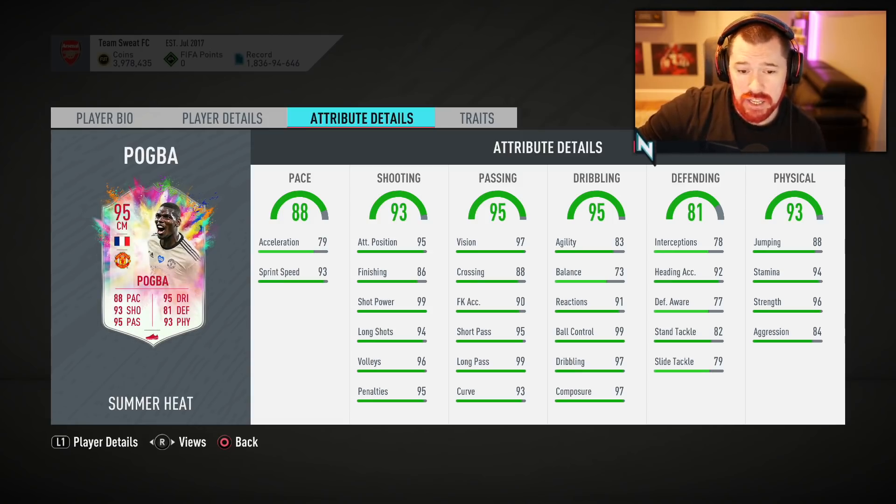All stats are at a high level. But when looking at this, his acceleration is low, which is the more valuable out of acceleration and sprint speed. His finishing is low, which is one of the more valuable stats out of shooting for players inside the box. For players outside the box, shot power and long shots are where it's at. Finishing at 86 is still passable, especially if you play him at centre mid or CAM, which most people probably will. His passing is absolutely brilliant.